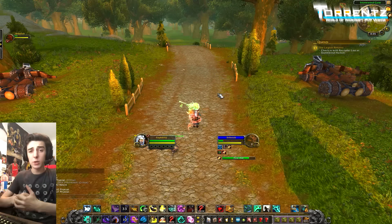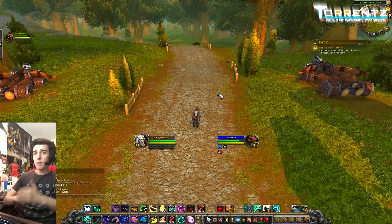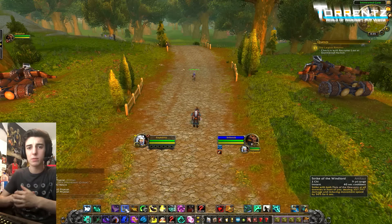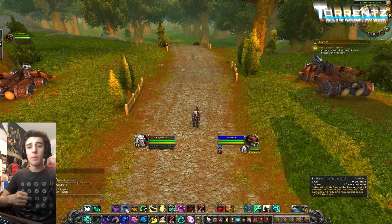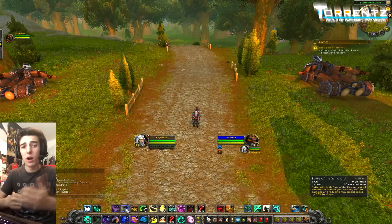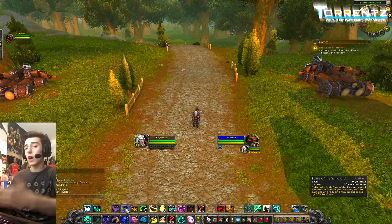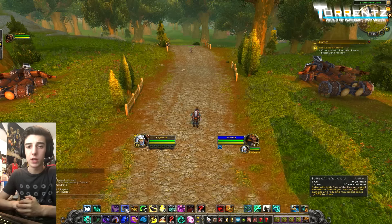That time you do Rising Sun Kick first so you get the Mortal Wounds debuff on them, which reduces their healing received by 25%. That helps not only with Rushing Jade Wind but also with Fists of Fury. After the Fists you follow with your artifact ability, which is effectively empowered because the target's healing is reduced by 25%. In a 3v3 situation, putting up that debuff first is really important. After the artifact weapon, since you used Rising Sun Kick first, it will probably be off cooldown — so you can go into another Rising Sun Kick to reapply the debuff, then into Whirling Dragon Punch.